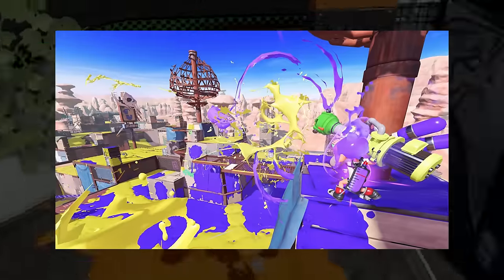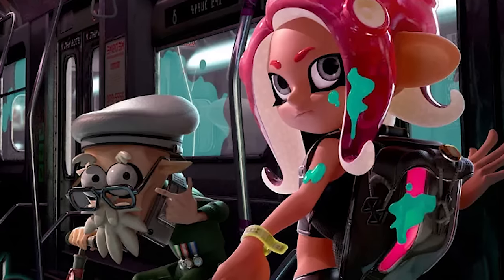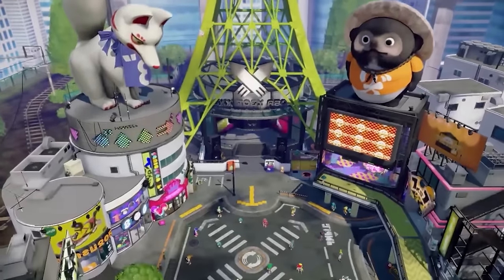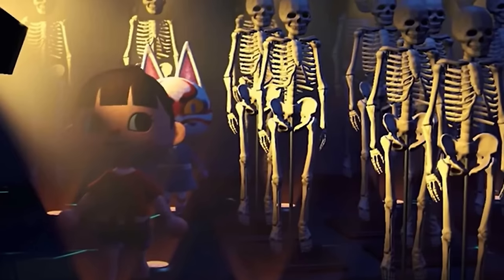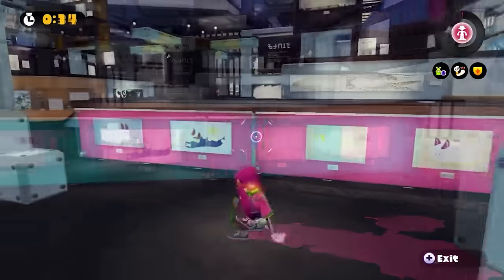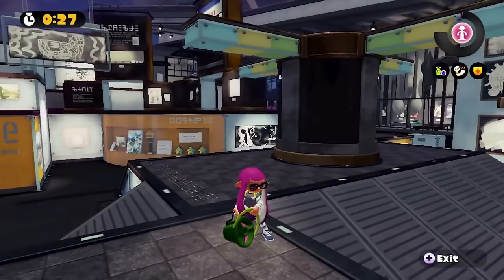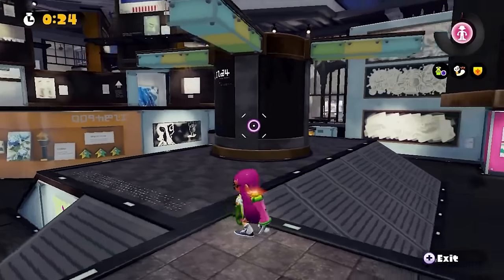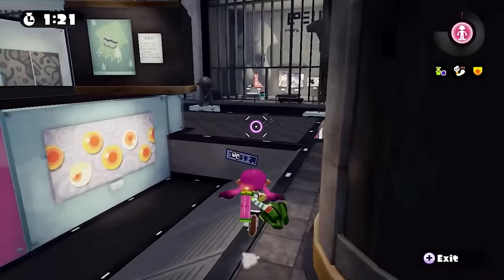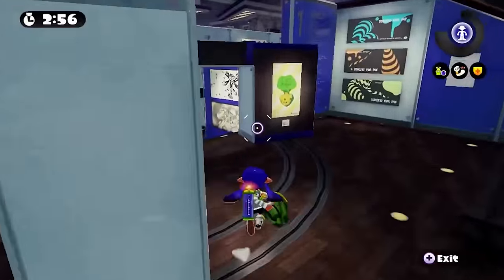I'm not a huge Splatoon fan — the gameplay never really clicked for me and I'm not huge on multiplayer-first games like this. Splatoon seems like the last series that would have something scary or disturbing hidden within it, but when we consider that Splatoon does share some of its developers with the Animal Crossing team, it's no longer really a mystery to me. In the first game, when visiting the Museum D'Alfonsine, you can run across two large statues at either corner of the museum. If you visit the museum in the game now, you likely won't hear or see anything out of the ordinary — the dark secret this room holds is only audible during Splatfests, and the first game no longer has Splatfests, so this one's pretty much dead in the water.